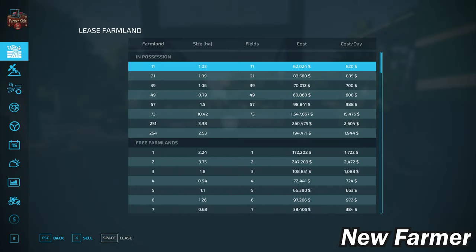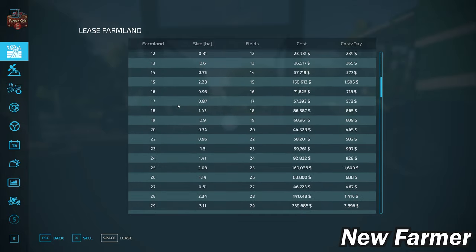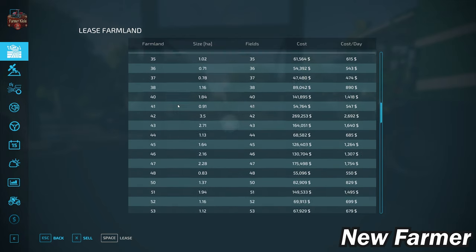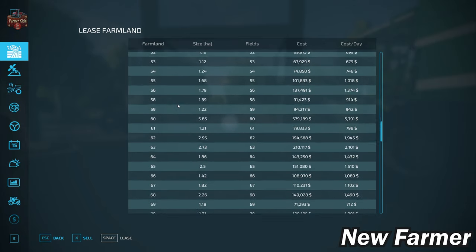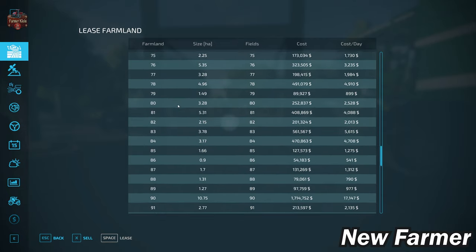Let's take a look at the farmland lease screen. This screen shows all viable farmlands, how large those farmlands are, whether those farmlands include any fields, and how much that farmland will cost. As we can see, the farmland and field numbers are lining up one-for-one, which is always nice to see — it makes it a lot easier to associate which field you want to buy with which particular farmland, especially on this chart when trying to figure out which farmland costs how much.